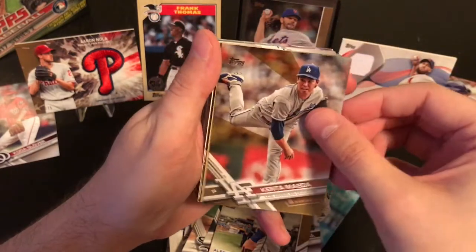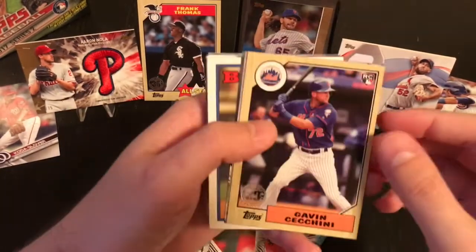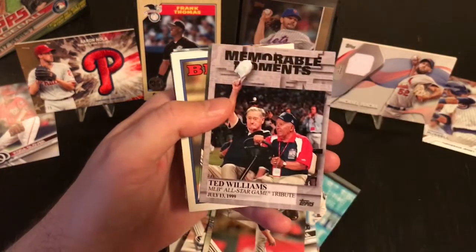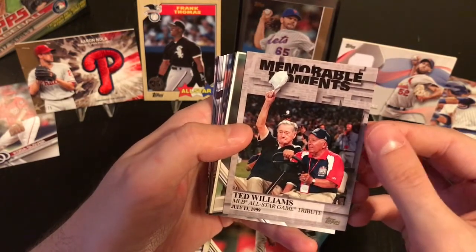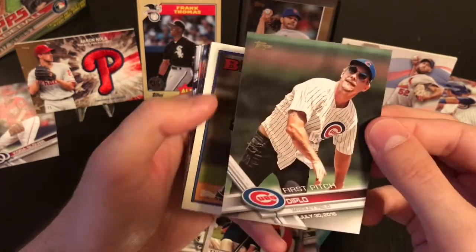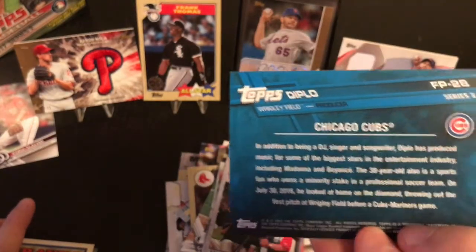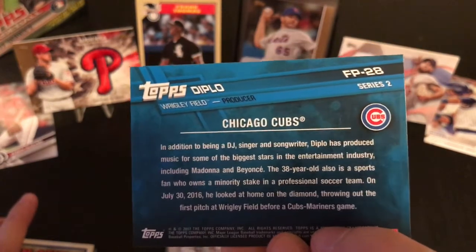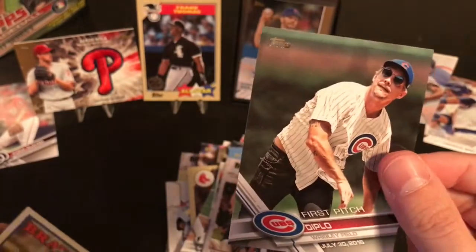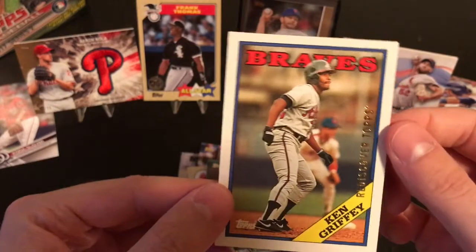Into the inserts - Alex Gordon curtain call. Kenta Maeda gold parallel, numbered 1520 of 2017. And then Gavin Sashini Rookie 87 - that's cool. Ted Williams all-star game tribute, 99 - oh, that's nice. I like that one. And first pitch of Diplo, July 30th 2016 - they're saying he's a producer, but he was famous for his own music. That's cool, that's gonna go in the collection. And look at this - Rediscovered Topps Gold of Ken Griffey Senior when he was with the Braves! Oh, that's cool. Wow, that is awesome!